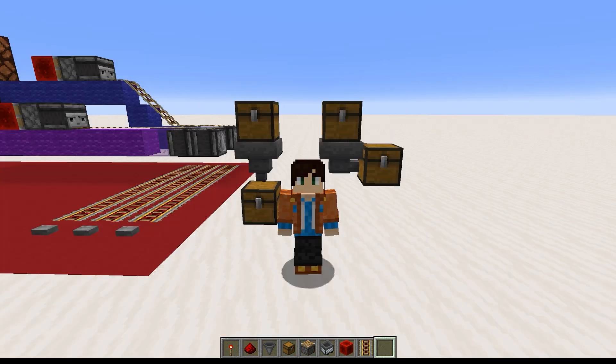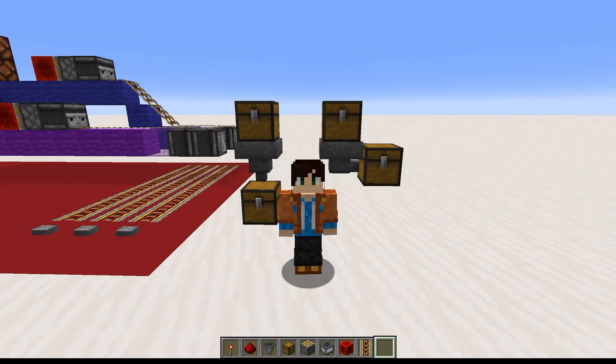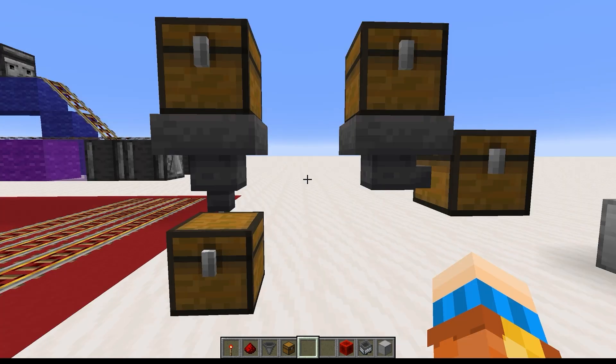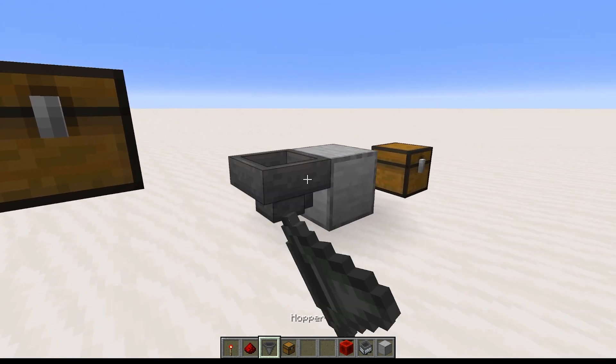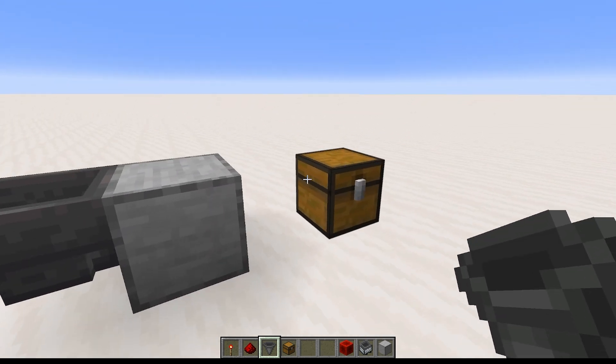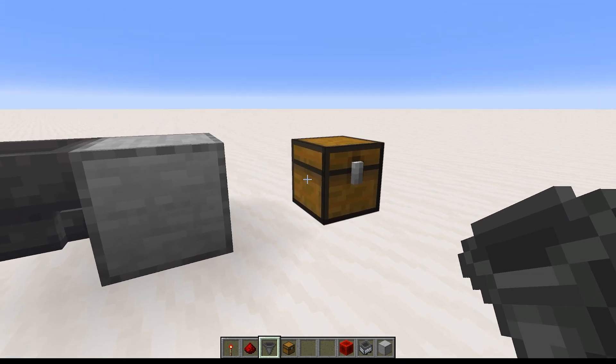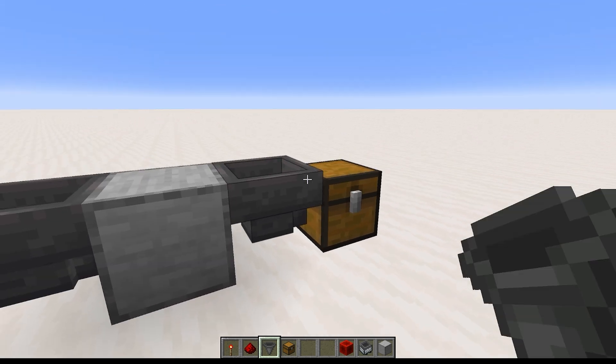It's time for hoppers. What hoppers do is pull items out of inventories above them, and push items into inventories they're pointing at whenever possible. They push before they pull, by the way. And by pointing at, I mean wherever the funnel of the hopper is pointing. To point a hopper into a particular block, just click to place the hopper against the block. As usual, if the block you want to place the hopper against has an inventory, you need to sneak click to place the hopper against it.